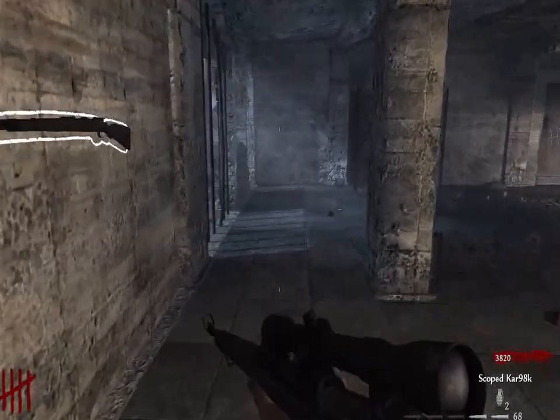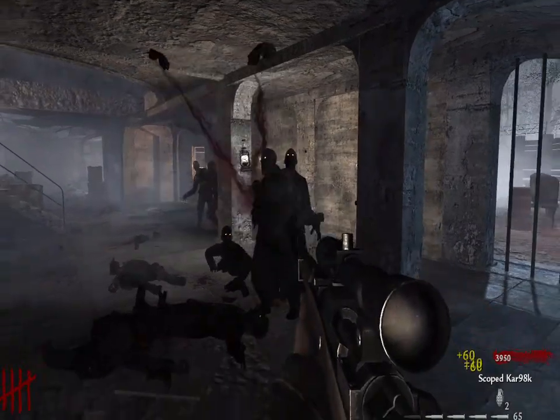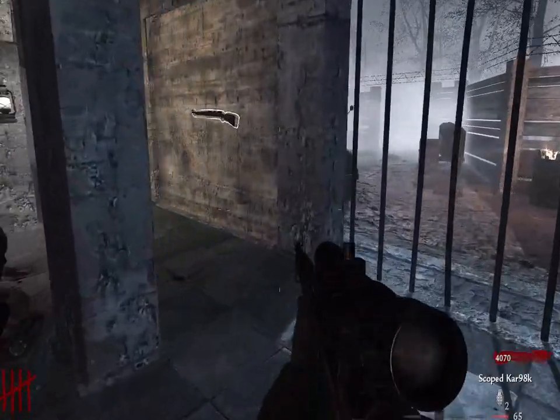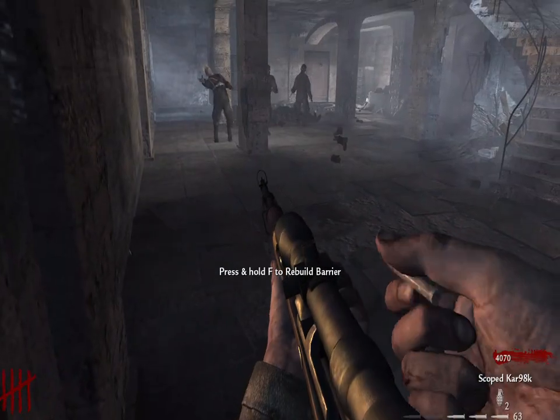Wall run — if you run alongside the wall, you move slightly faster. I didn't notice until I was watching YouTube. One thing I have to give the car credit for is that the same bullet can hit multiple zombies. Something some people might not have known.